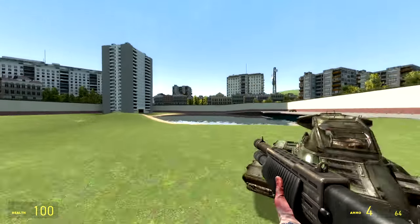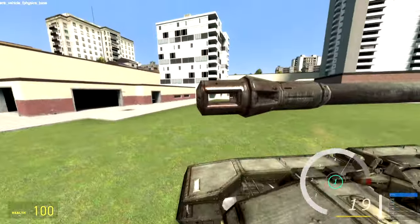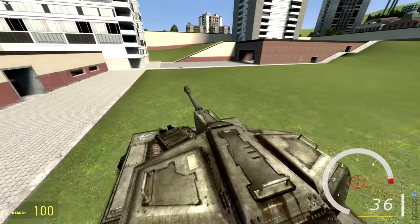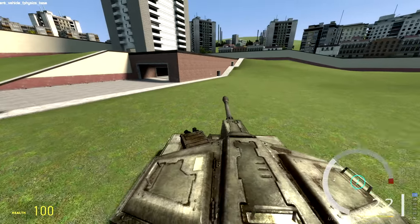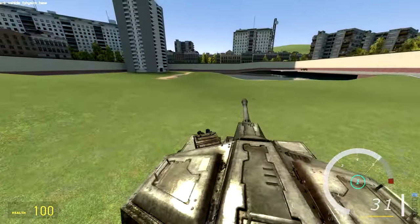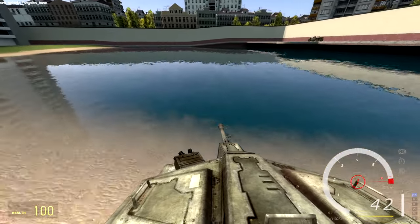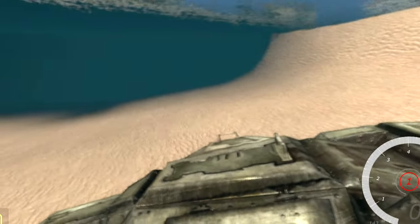Next up, we're gonna try the scorpion tanks, just because — screw it, why not? This looks kind of weird. I definitely recommend using third person for this. Unfortunately, the cannon doesn't work — it looks like it's just for show. Wait, can this thing actually go in the water? I'm curious now. Oh, yes it can!